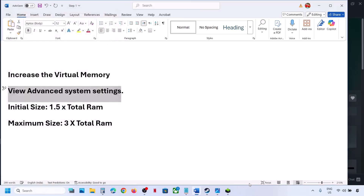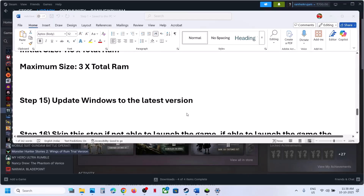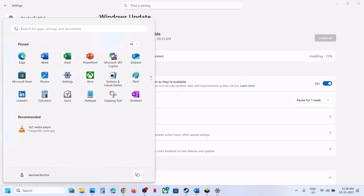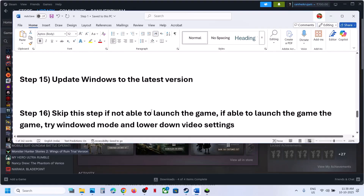The next step is to update Windows to the latest version. Open Windows Settings, go to Windows Update (or Update and Security), click Check for Updates. Once all updates are installed and installation is 100% complete, restart and after the system restart launch the game and check.